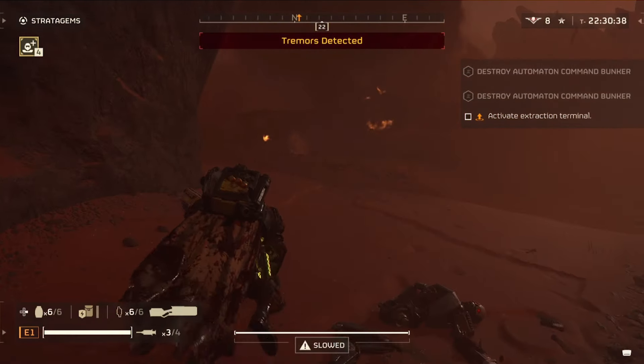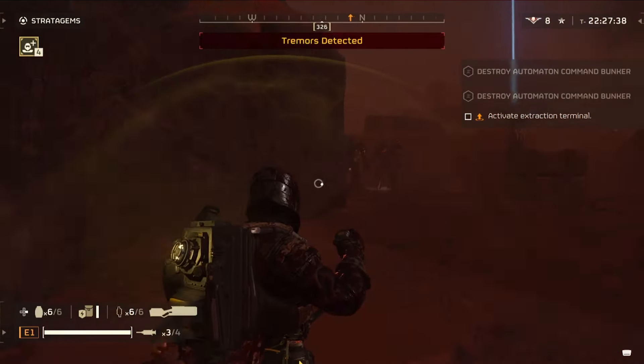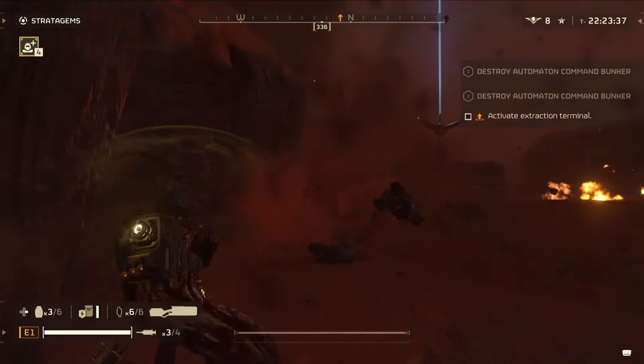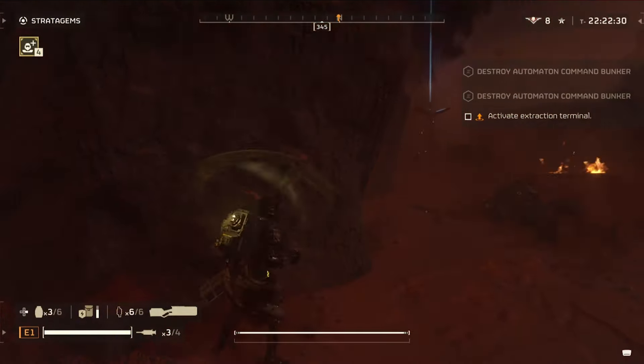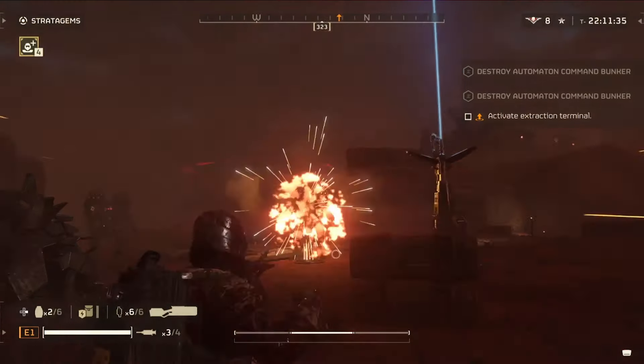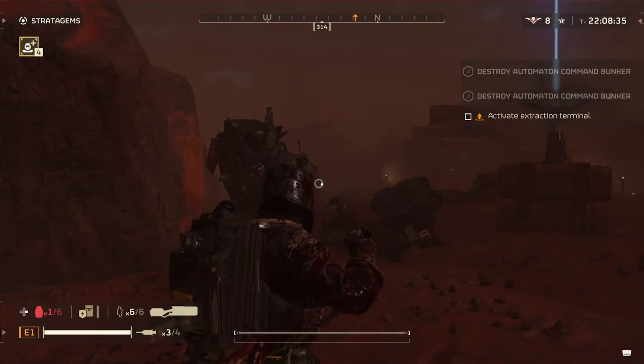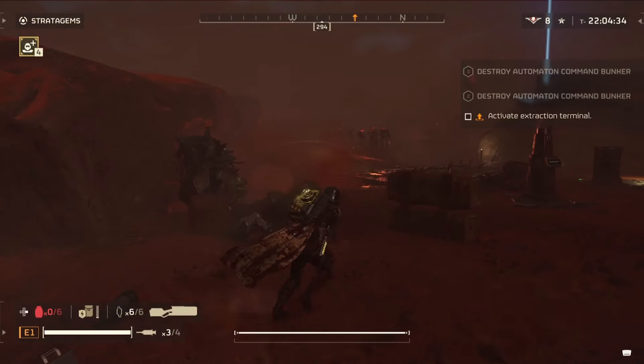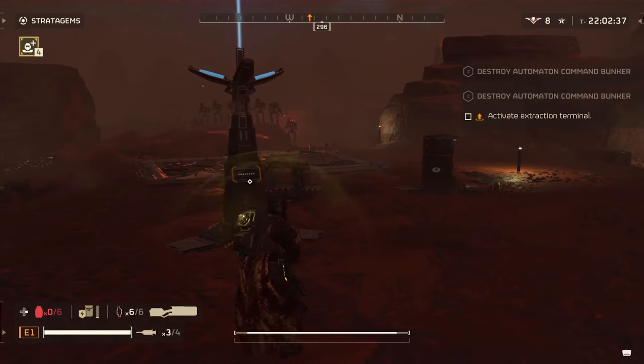I simply cannot stress enough the importance of the impact grenades. A lot of the devastators also come very much grouped together, and obviously the splash damage is going to take down most of them. You'll face a large variety of devastators, even the guys with the shield and even the striders. If you don't want to use the grenade launcher on them, you can always chuck these absolutely amazing grenades — it's going to be that simple.